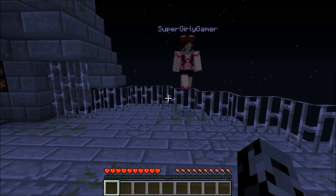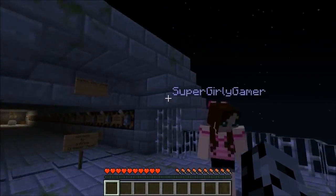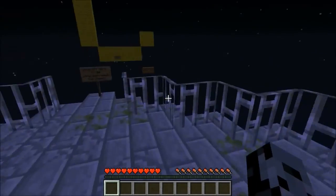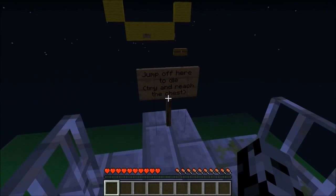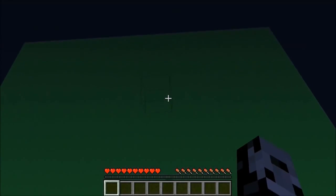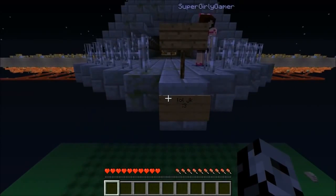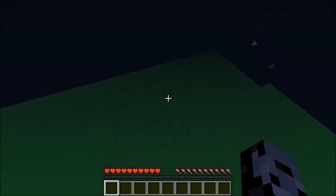What's going on guys, it's Pat and today me and Jen are gonna be playing a mini game called the Infinite Creeper Maze. It's actually kind of an old map but it looked like a lot of fun. This sign right here says jump off here to die, try and reach the chest. Sadly Jen actually spawned on the fake block so we already know what happens — it says LOL JK right here.